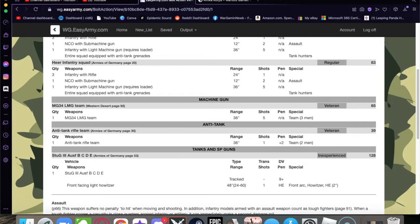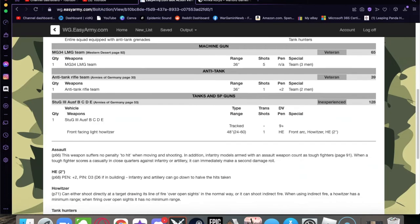I added an anti-tank rifle team as well. I have a shortage of anti-tank capability and the Matilda is going to be a beast against my force. The anti-tank team is veteran and came out to 39 points. I'll also be fielding a StuG III Ausf. B through E as inexperienced at 128 points.